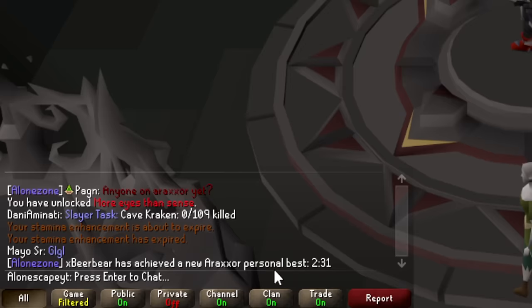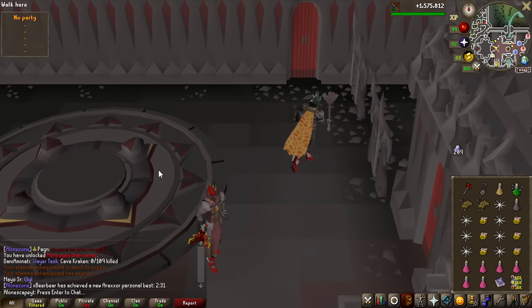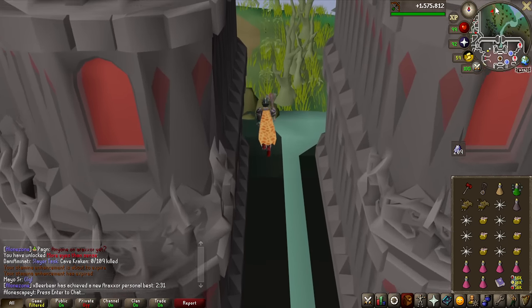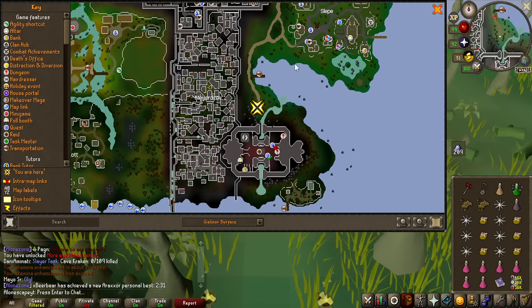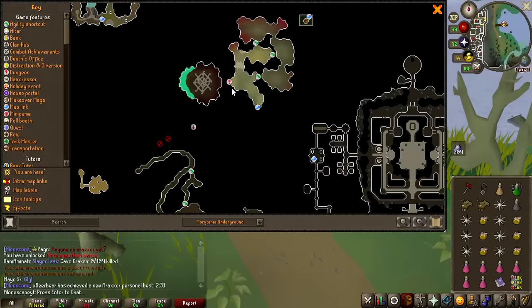We already have someone posting a 2 minutes and 31 personal best on Araxor, so definitely a lot faster than RuneScape 3 if that's one of the first kills. For the teleport method, I'm using the Drakon's Medallion to teleport to Theater of Blood and then run north all the way to the cave where Araxor resides.